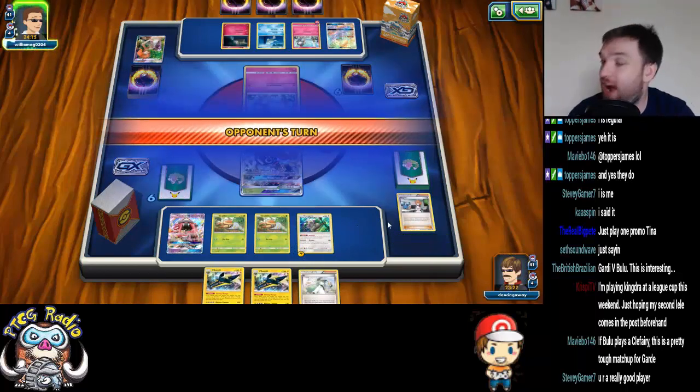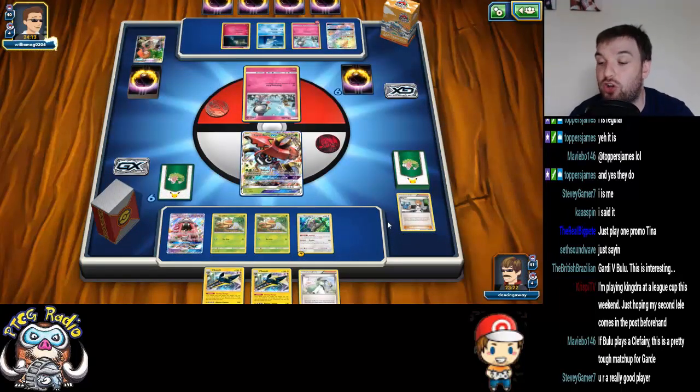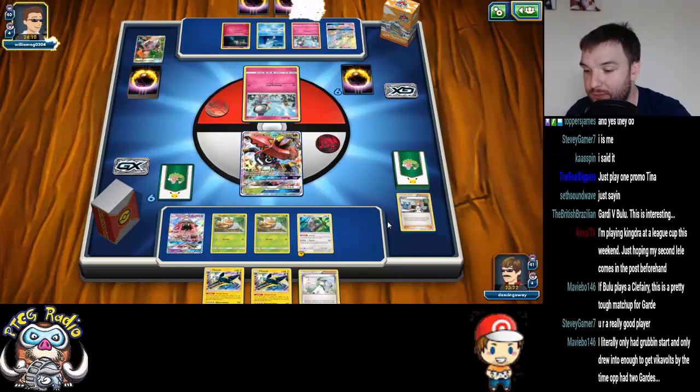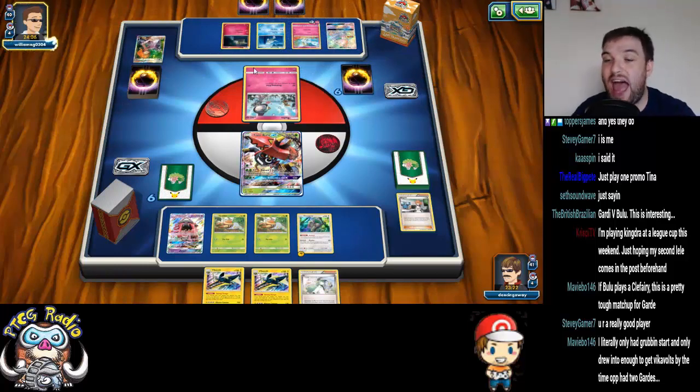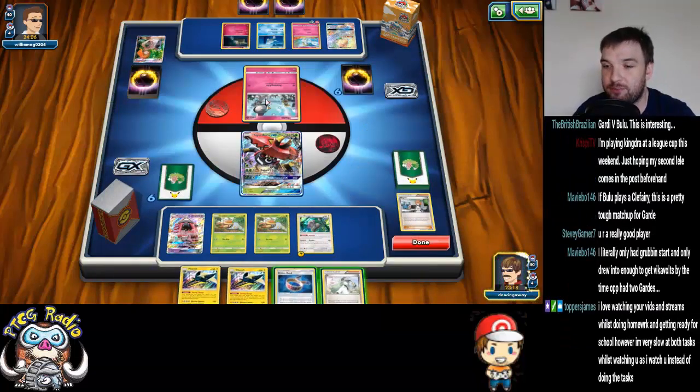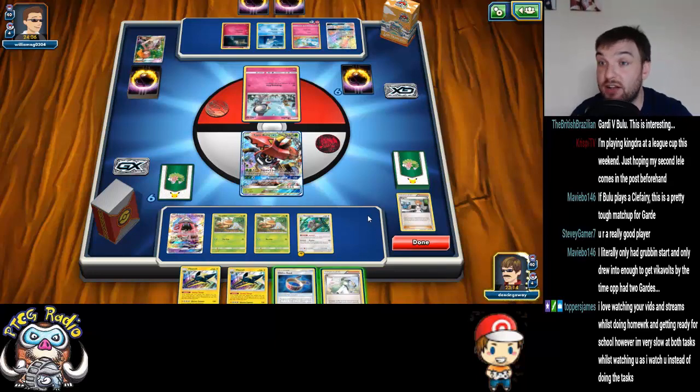Little bit upsetting that we didn't get a Grass Energy, but then again my opponent could take advantage of that. Now we're talking. This sucks — there's nothing we can really do about it. We have nothing. I know our opponent has nothing, but we have nothing. There's nothing we can do with this hand. There's no point playing the Choice Band yet.